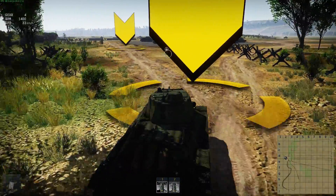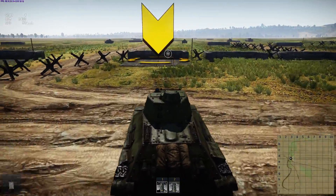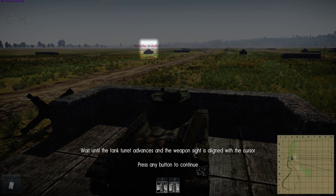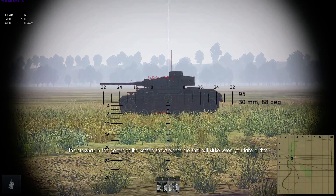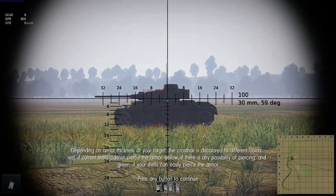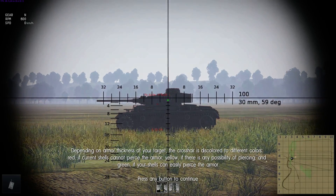Oh, don't hit the tank traps. The controls are not quite as snappy as in World of Tanks. I set my speed with forward and back. Wait until the tank turret advances and the weapon sight is aligned with the cursor. Switch to aiming view. The crosshair shows where the shell will strike. Why did it turn red? Depending on the armor thickness, the crosshair is colored red if the shell cannot pierce, yellow if there's a possibility, and green if it can easily pierce.